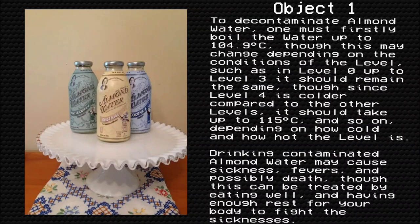To decontaminate Almond Water, one must firstly boil the water up to 104.9 degrees Celsius, though this may change depending on the conditions of the level. For Level 0 up to Level 3, it should remain the same, though since Level 4 is a colder level, it should take up to 115 degrees Celsius, and so on depending on how cold or hot the level is. Drinking contaminated Almond Water may cause sickness, fevers, and possibly death.